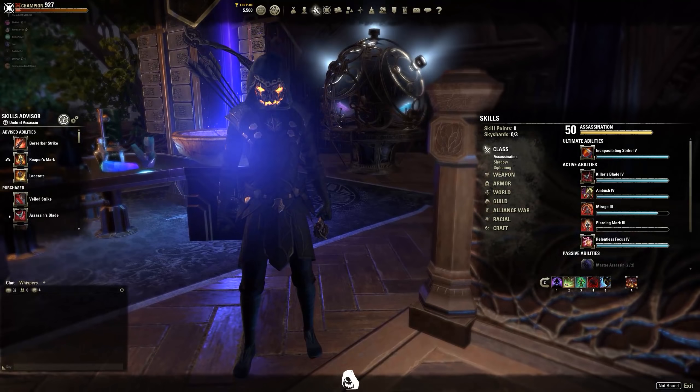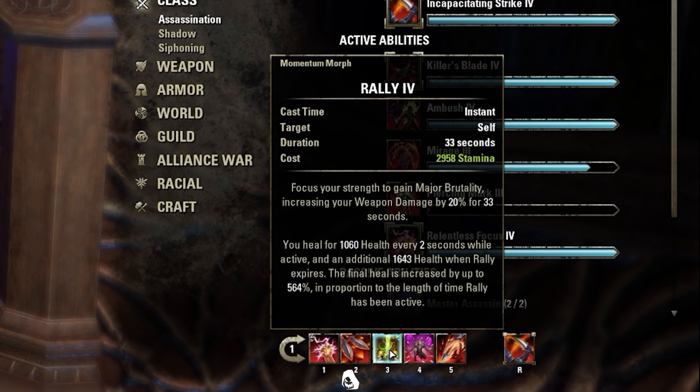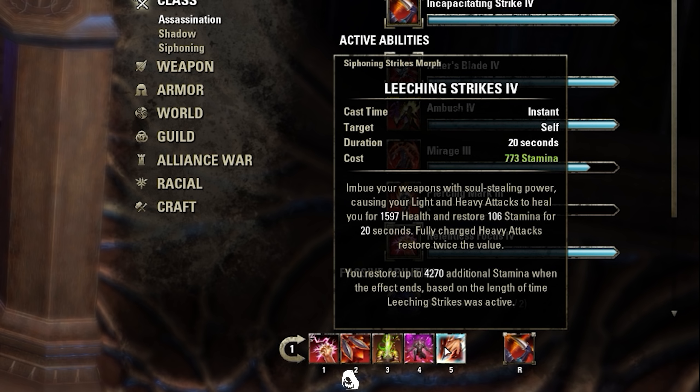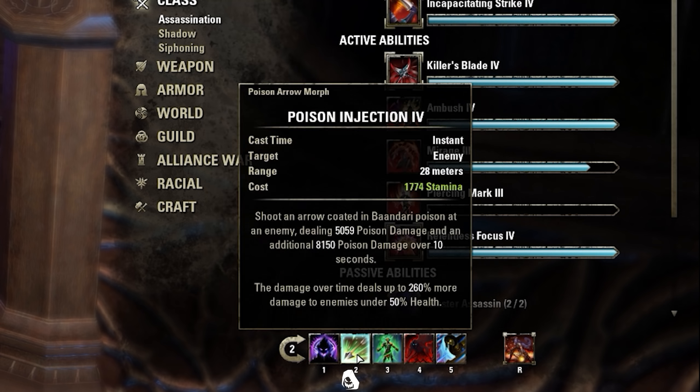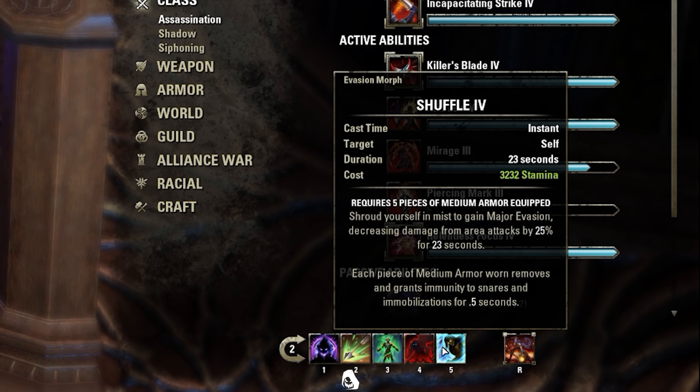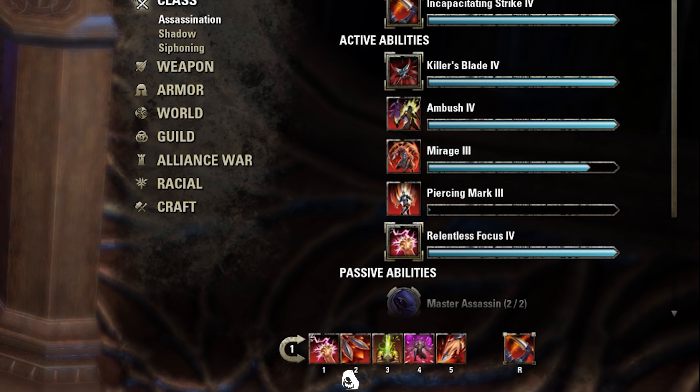My skills look like this. On my front bar: Relentless Focus, Surprise Attack, Rally, Mass Hysteria, Leeching Strikes, and Incap. On my back bar: Shadow Image, Poison Injection, Vigor, Shadowy Disguise, Shuffle, and Soul Swiffing. I run Soul Swiffing because I love the heal — if multiple people are focusing me and I just can't heal back up, I pop this, get a roll dodge, and try to escape with my cloak. It's a very strong heal, you shouldn't underestimate it. It's saved me from so many situations.